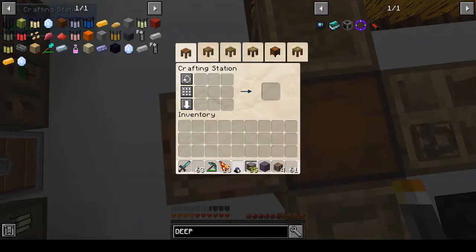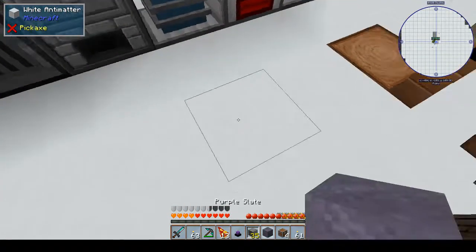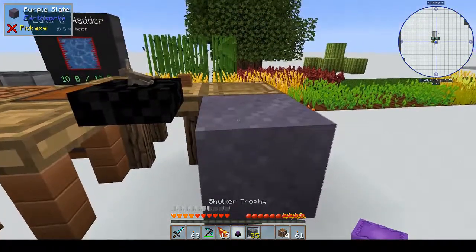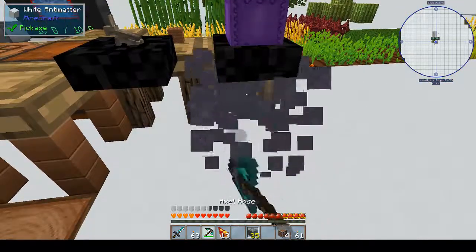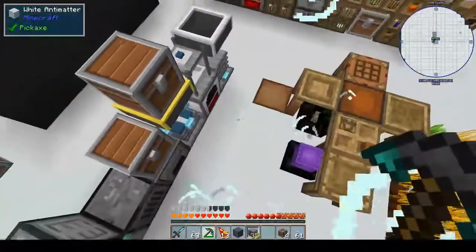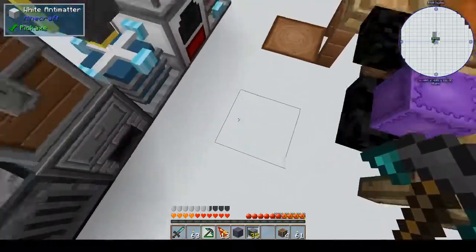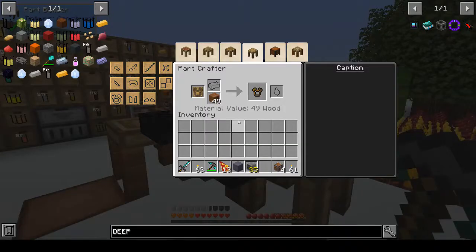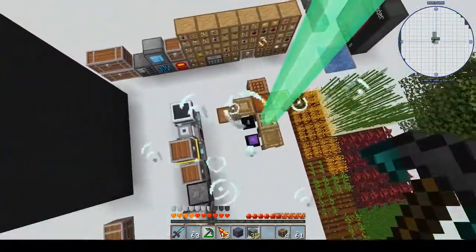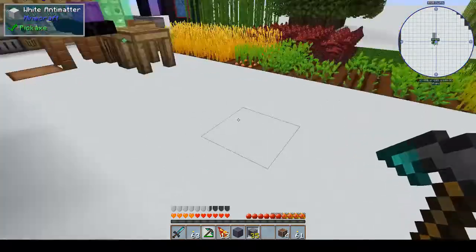I've got that. Let's put down the shulker trophy somewhere. Put that there, put down the trophy. That's not what I expected it to do - definitely not. I thought it was going to drop a shulker box maybe. No, it just throws you up in the air! It's a good thing we're wearing our rubber boots. Okay, well that's annoying.